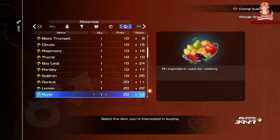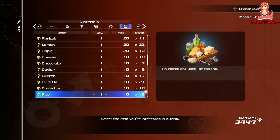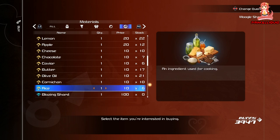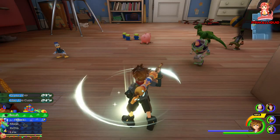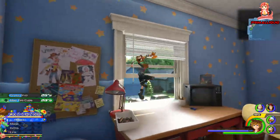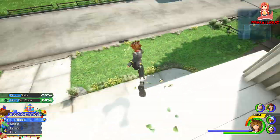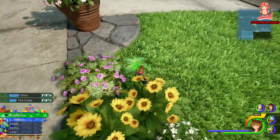Aside from that, you have to get 7 of the ingredients from the unique flan monsters. For example, the banana is from the flan in Monstropolis, blood orange from Kingdom of Corona, grapes from Arendelle, melon from San Fransokyo, sour cherry from Olympus, strawberry from Toy Box, and watermelon from the Caribbean.